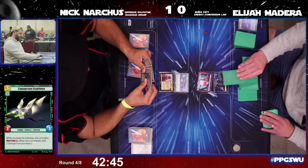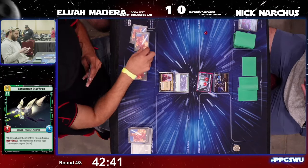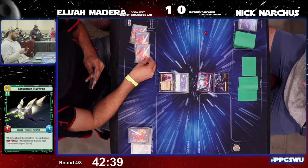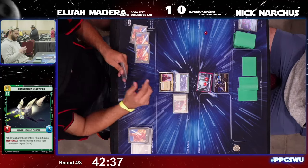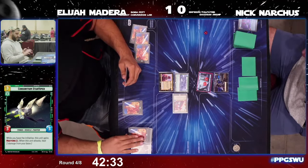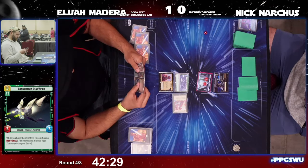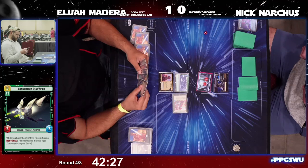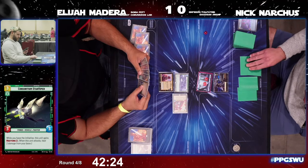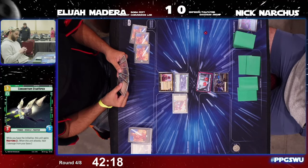Chat letting us know: it is Nick on the right, Elijah on the left. We've got Nick playing Palpatine and Elijah on Boba Fett. Boba Fett now in play, no unit played on that second turn for Nick.